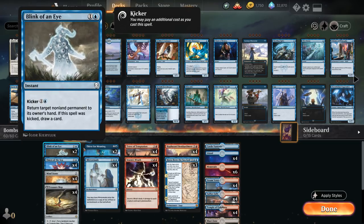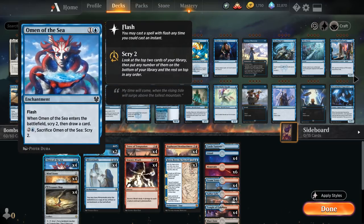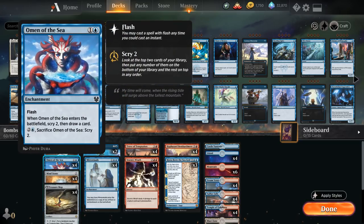Blink of an Eye also has a neat synergy with our Saga, which we'll get to in a second. Then we have the full playset of Omen of the Sea, since we do have a bit of enchantment synergy going on. This gives us some nice card selection for two mana, and we can also copy it with Mirror Maid if we don't have anything else to copy.